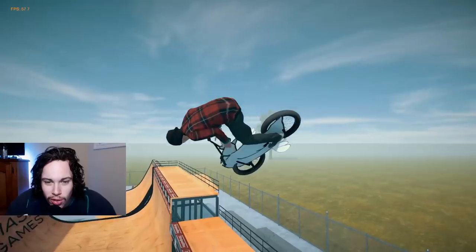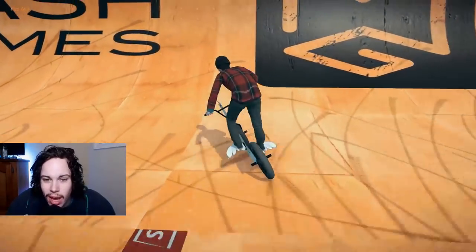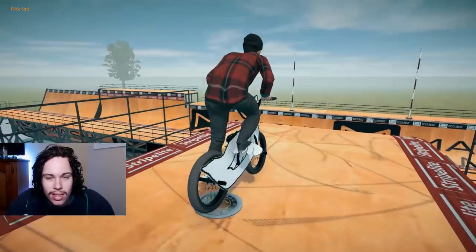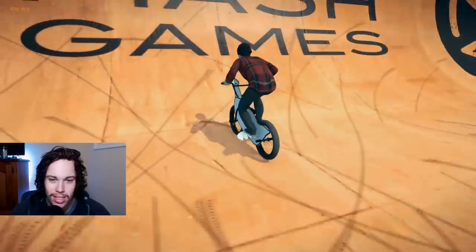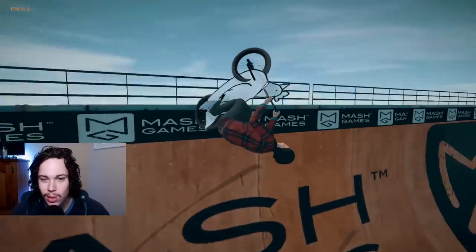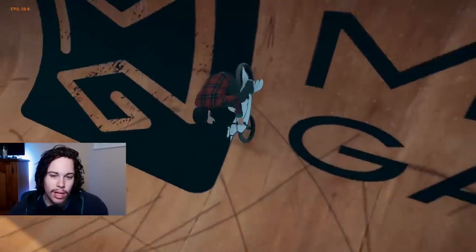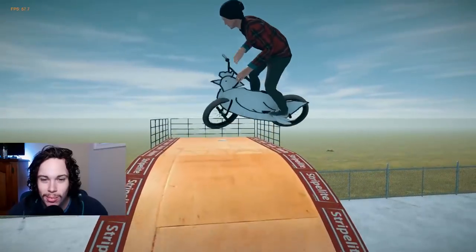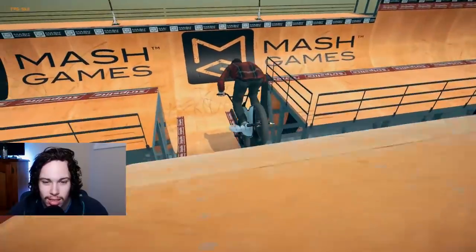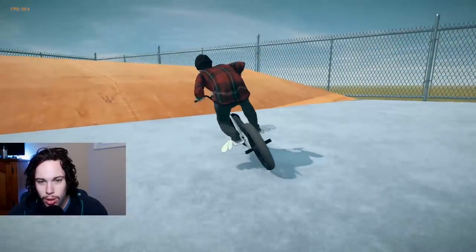It looks kind of weird from the back but from the side it looks pretty funny. It'd be cool if once you got this he flew through the air a little bit, or fell down slower because of the little wings. That's something I think should be added. We'll ride with the chicken bike for a couple minutes. It's kind of neat to see what kind of stuff will be in the game — I love that there are little easter eggs like this.